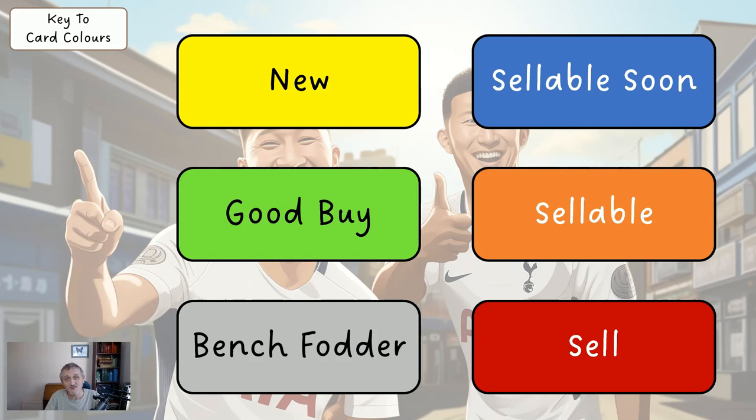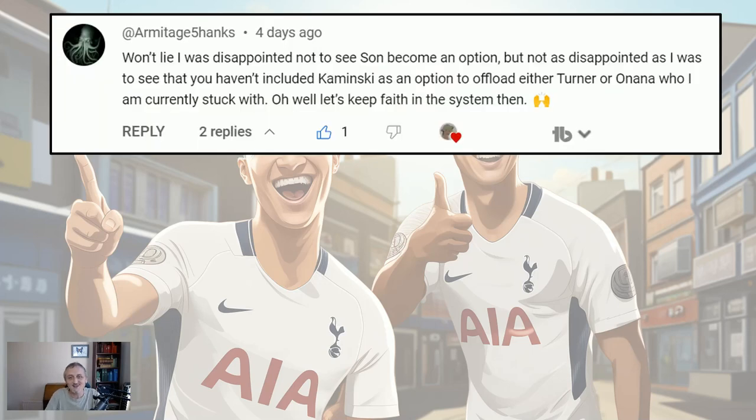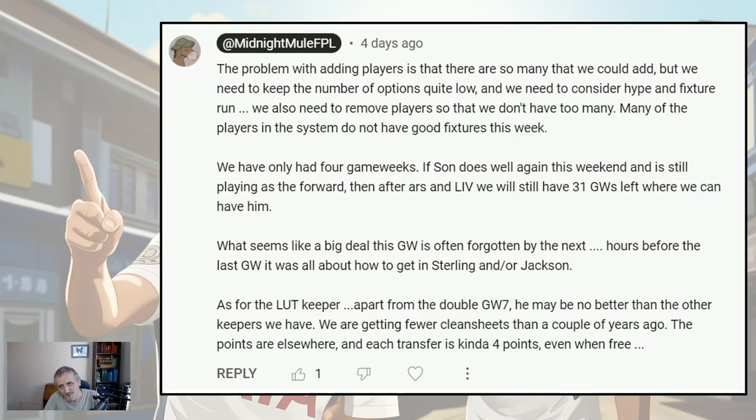I will try and allude to the colours as we go through it. Armitage Shanks left a comment — they were disappointed not to see Soun become an option. Lots of content creators were jumping on the Soun bandwagon because he just got a hat trick and they're at home to Sheffield United. They were also disappointed I didn't have the Luton keeper Kamasky to offload Turner or Onana. But they said they're going to keep the faith in the system. The thing is I can't add too many players — there are a load of good players out there and if I did 10 more there'd still be another 10 very good ones.